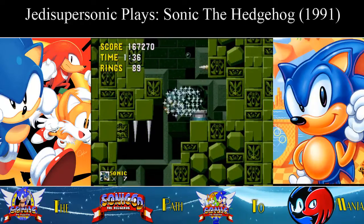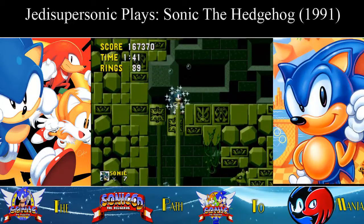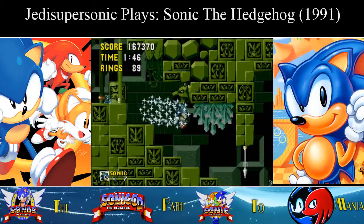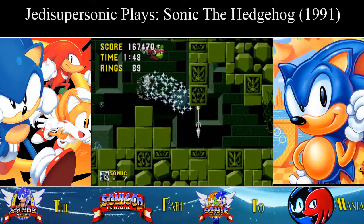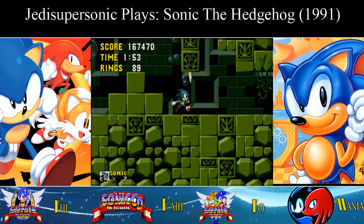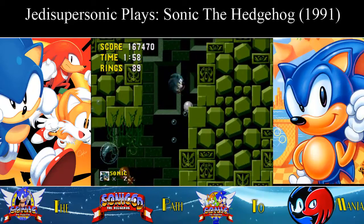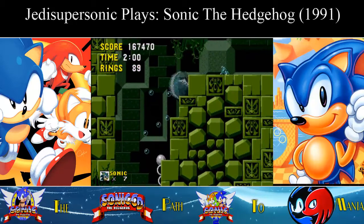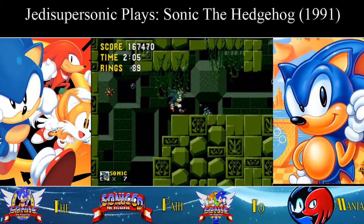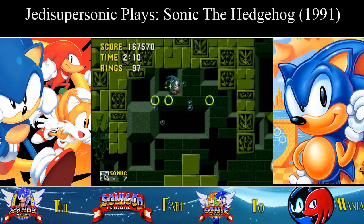One more invincibility — and it's a good thing they give it to you here because there's a very Bubble Man-esque section, except you don't have nearly as much maneuverability. Those dragon heads shoot fireballs and it's not fun. With your awkward momentum underwater, it's sometimes really hard to gauge stuff — like, will I run into that spike thing? Do not get caught in that small ceiling or else the Orbinaut will destroy you.